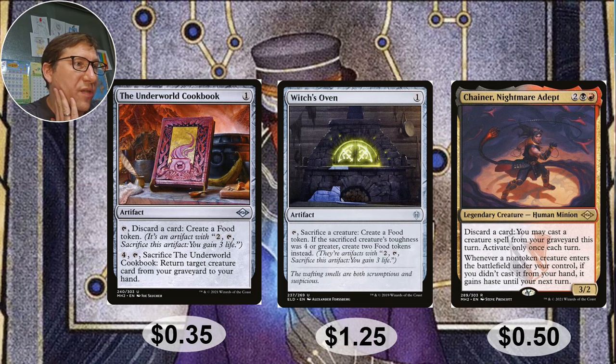Witch's Oven — for one mana, sacrifice a creature to create a food token. If the sacrificed creature's toughness was four or greater, create two food tokens. If you can start making 4/4 tokens or boost up regular tokens, every turn you make two food, sacrifice two food, and blow up a creature. It's a really easy little combo to set up — not infinite, but a combo. One dollar twenty-five.